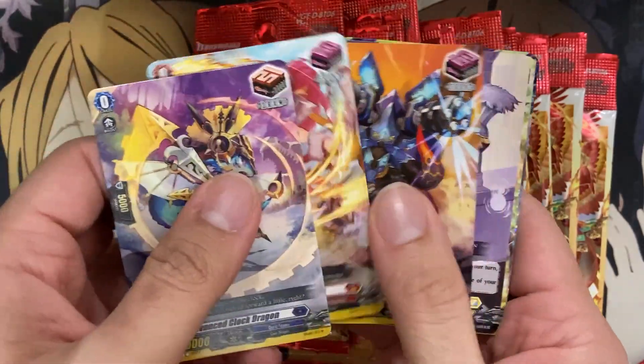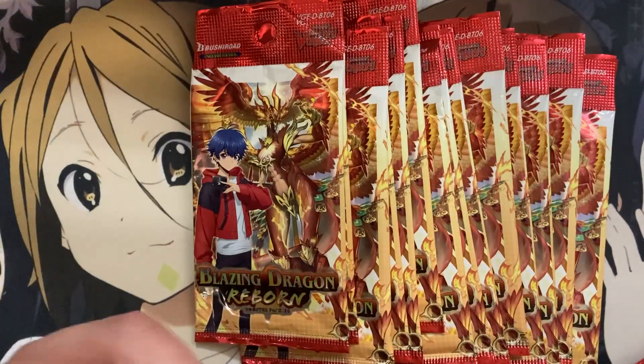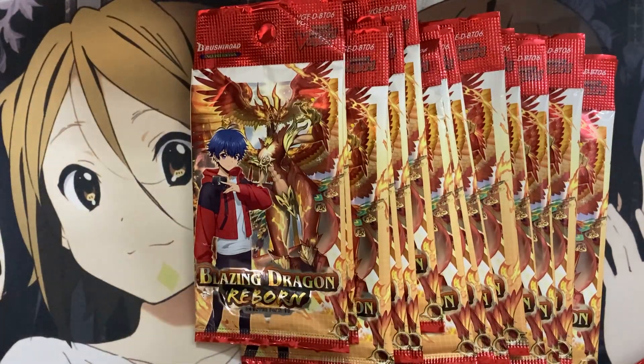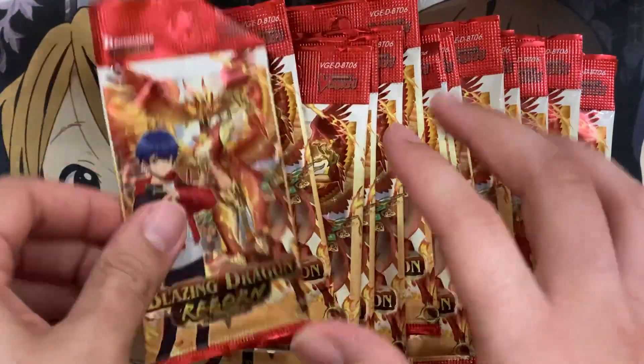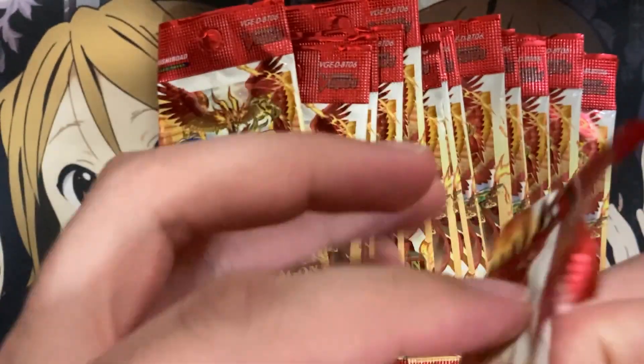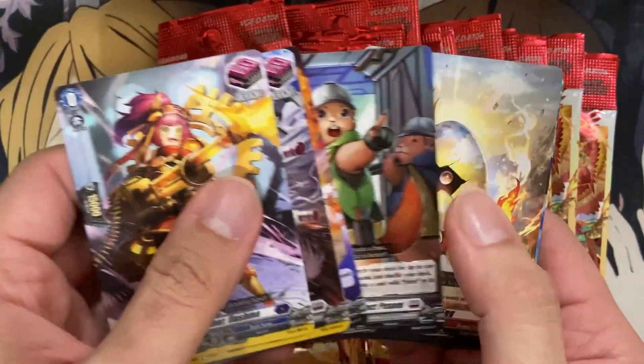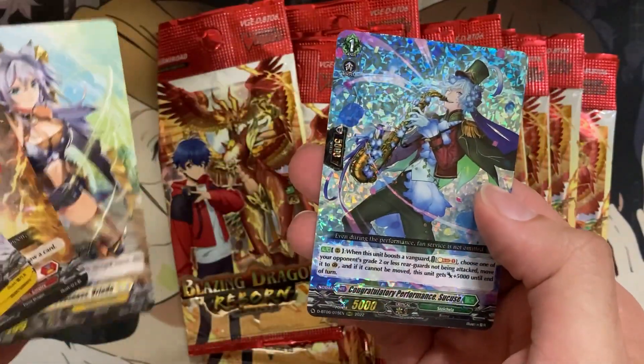In this pack we have — I see a triple rare and it is Direful Doll Amandine for Dark States. We also got the Dragon Empire sentinel. This pack seems a little folded, so hopefully it's just the wrapping and none of the actual cards.